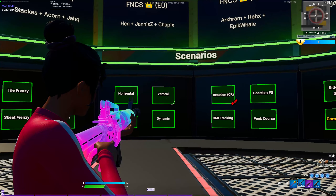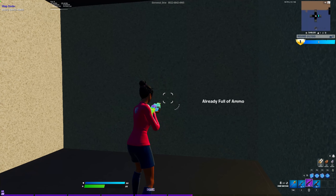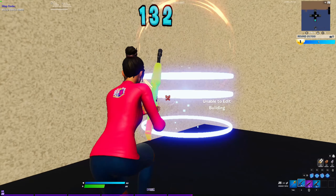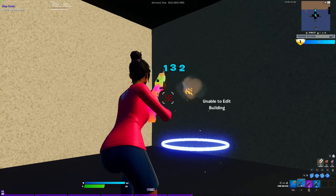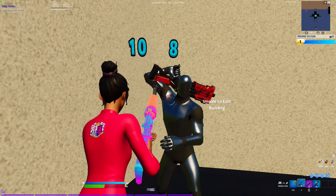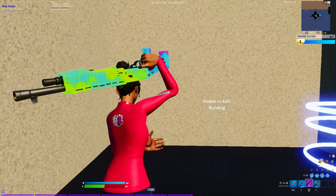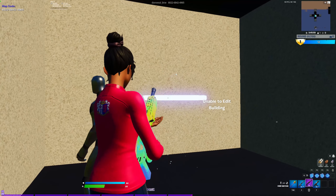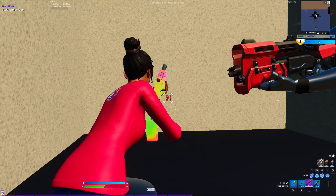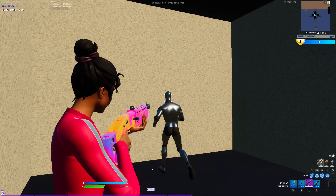After that, repeat the same thing in vertical tracking. Then go to Reaction CR — watch how I do this: you pop one and you don't want to flick; you want to react as fast as you can to shoot it. Kind of predict it but make sure you can do something on it. Don't flick — do what I'm doing — and make sure you're aiming at head level.